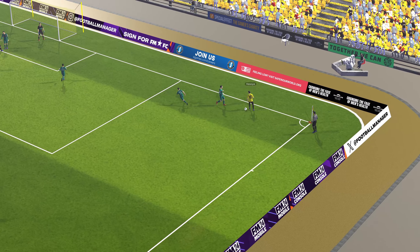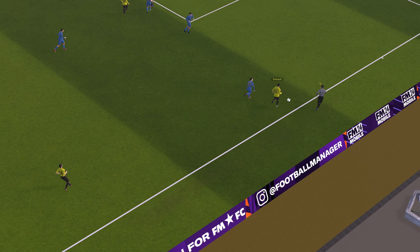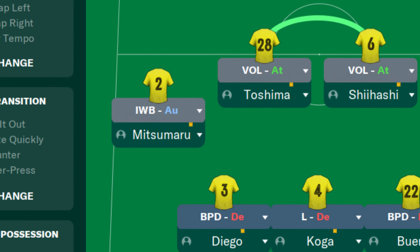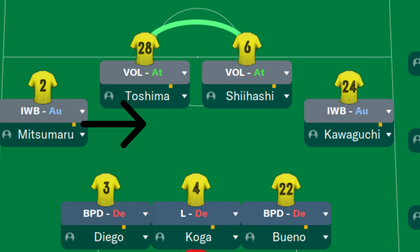When things work well, they wind up unmarked with acres of space and a chance to capitalize on unsure defending. We also have a libero playing at the back. The libero can move into the space right behind the segundo volantes. Even if the libero is playing on a defend mentality, Football Manager will have him move in right behind the defensive midfielders when you attack, giving you a sixth attacking weapon. We've also got inverted wingbacks — they move towards the center and share that middle space behind the segundo volantes with the libero.